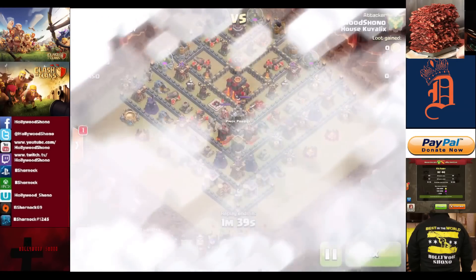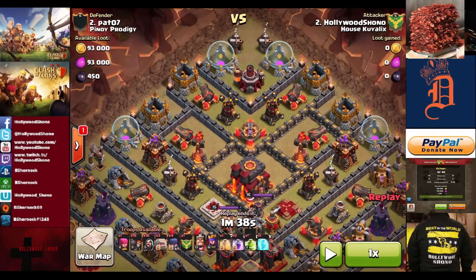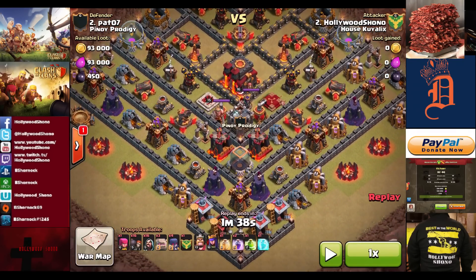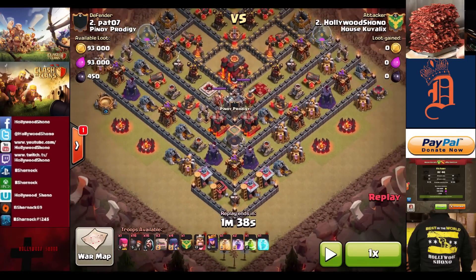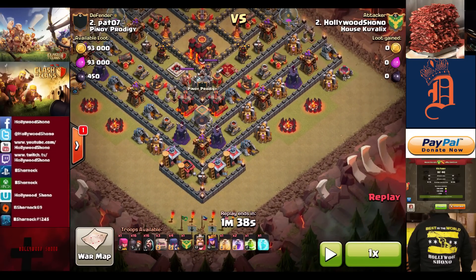We're going to show the attack, and one thing we'd like to point out here: Ben tried going at the base from the top, and I figured that would be really bad considering the clan castle is further out and the infernos have a lot of room to work. As we know, the infernos are about 120 DPS single-target, or 210 DPS if it hits five targets, so that's something to stay away from as best possible.